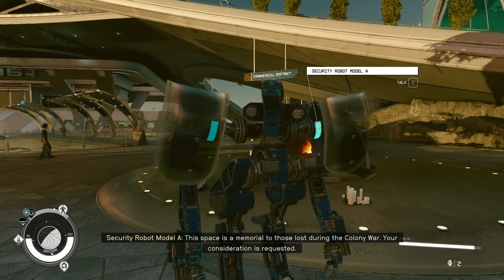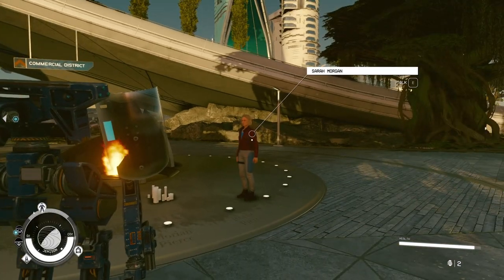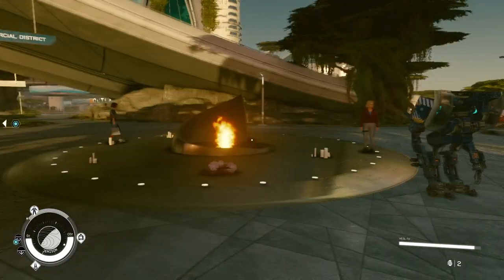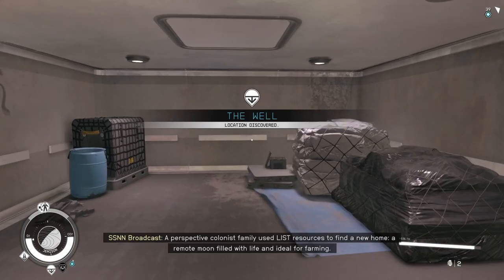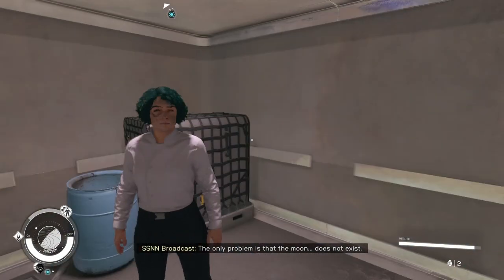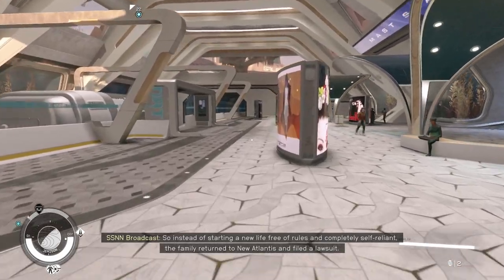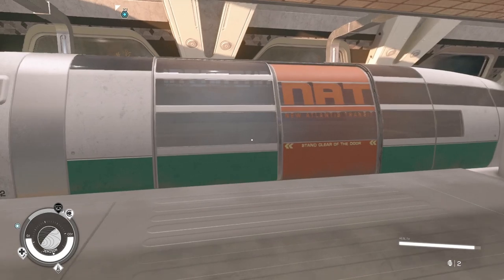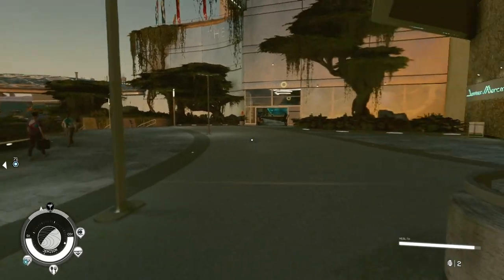This space is a memorial to those lost during the Colony War - your consideration is requested. Sarah! What am I gonna do with her? Huh - this is the Well. Should we go down? Damn, I look good. We won't yet - we're still exploring. I want to see what the Viewport is all about, and we should talk to that scientist by the tree. I want to gather a bunch of quests so we have a bunch to do next time, cause this is gonna be a very talky episode as we explore.